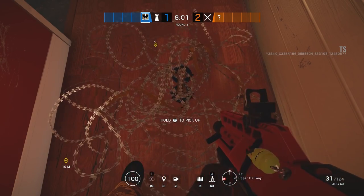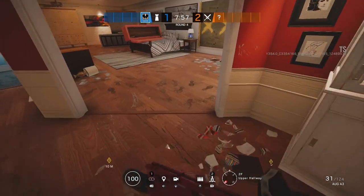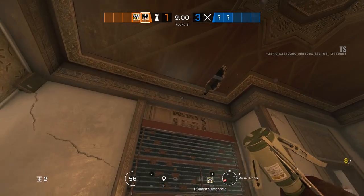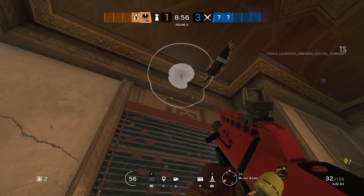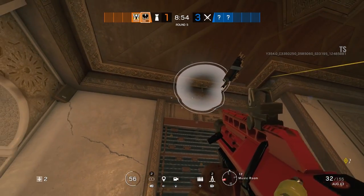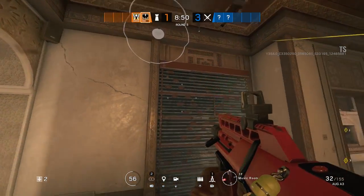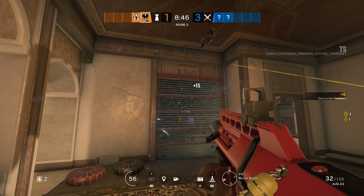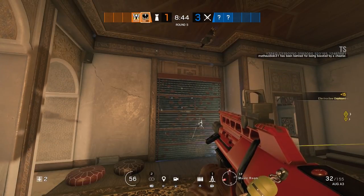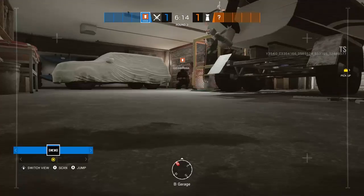Because Twitch is another counter for the Electroclaw, it means you can hide it from the Twitch drone, making it far harder to see. Because Kaid has a limited amount of Electroclaws, you're going to have to watch out for Thatcher. This guy can electrify multiple surfaces, but one EMP is going to take out those Electroclaws even if they're above reinforced walls. Even if you go for the highest point, they're still within the radius of an EMP, so really watch out for that.